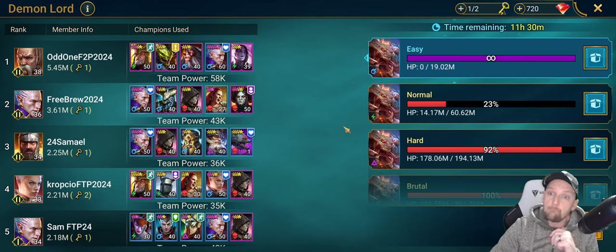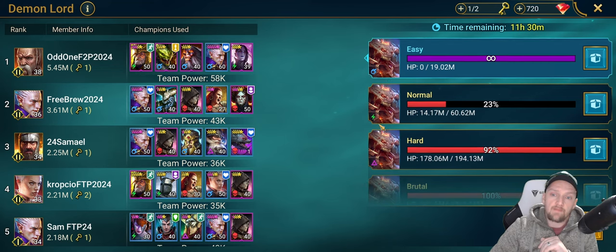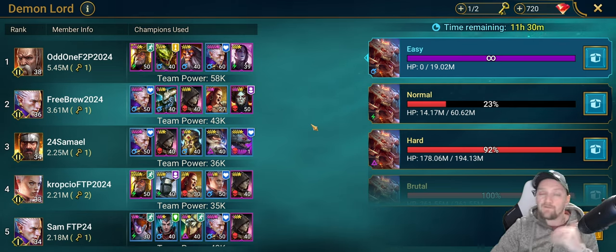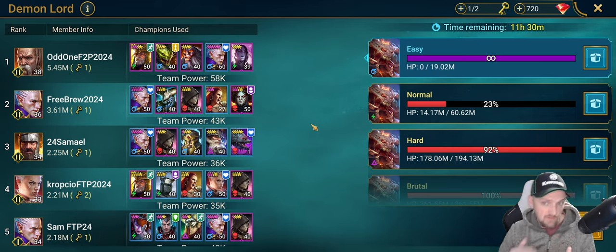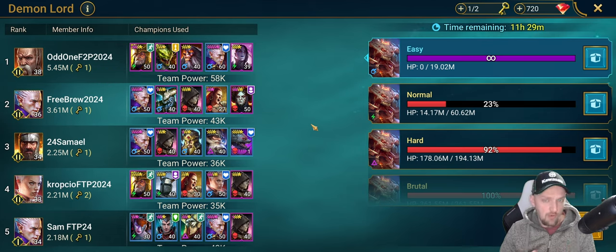He's a single-target boss so you don't have to worry about waves like you do in dungeons, but he does hit pretty hard and has some mechanics to be aware of. The first mechanic is that he changes affinity. He starts off as a void affinity boss, then he can go Spirit, Magic, or Force. Depending on which affinity he goes to will very much vary the damage of your team — being off-affinity means you'll do less damage, won't land critical hits, and won't land debuffs.